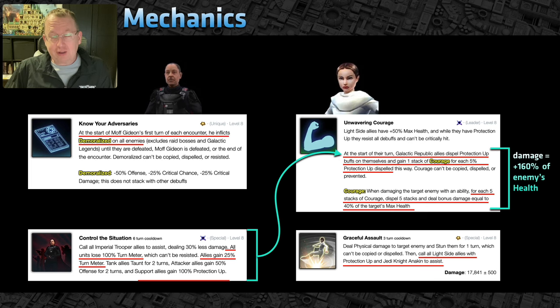Their offense gets reduced by 50%, and since you don't have any attackers or tanks on your team, this really helps balance the playing field and keep you alive longer. The magic trick starts with Gideon using his Control the Situation special — that strips 100% of the enemy turn meter while granting your team 25% turn meter, so you gain the initiative and go next. At the same time it pumps up 100% bonus protection on your team.